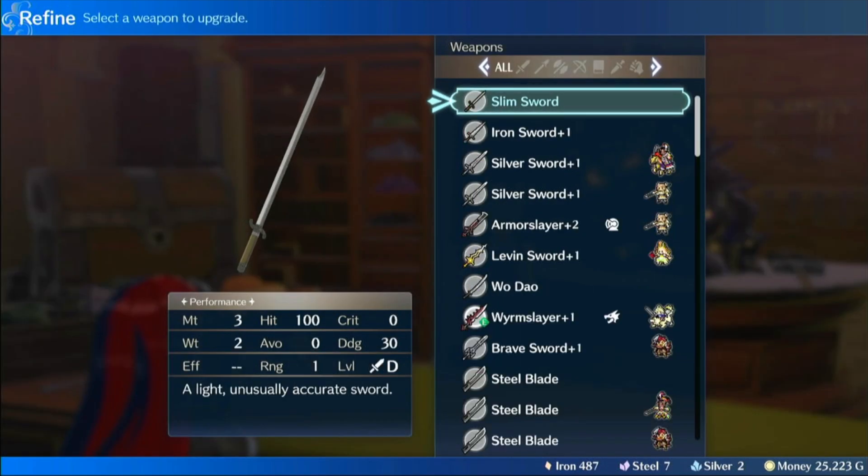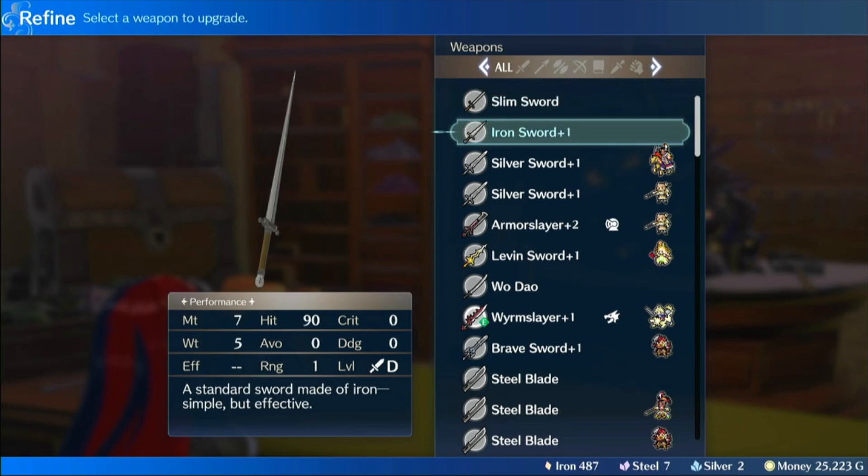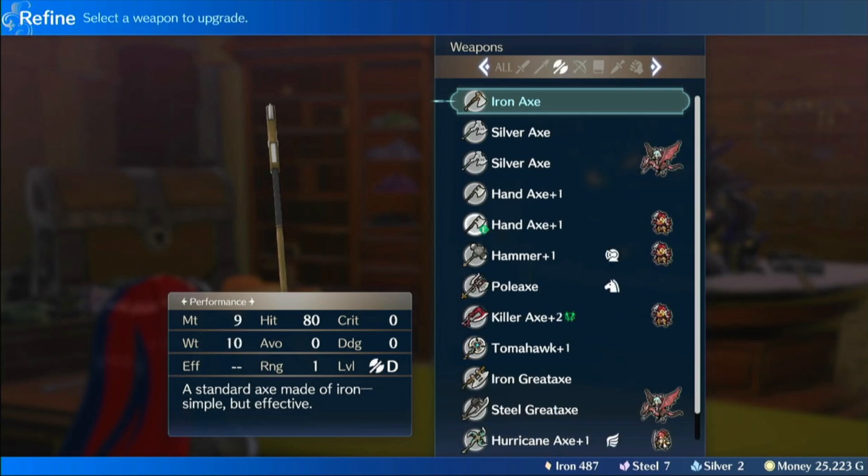which gives plus 30 dodge, is lighter but is weaker. You have iron, which is pretty light, decent hit, decent weight.